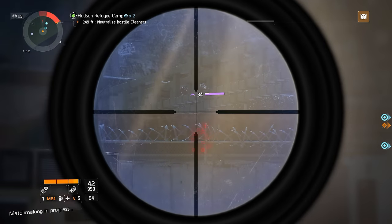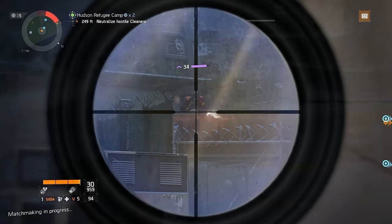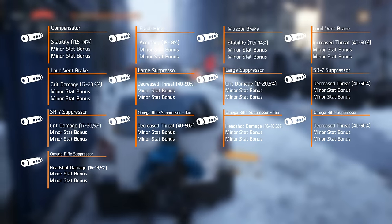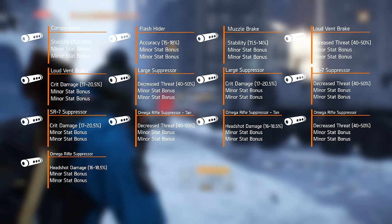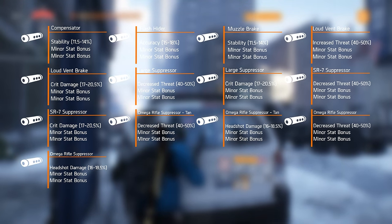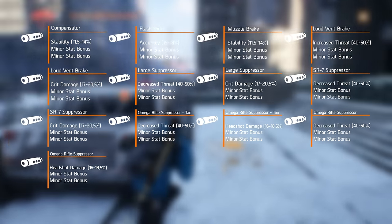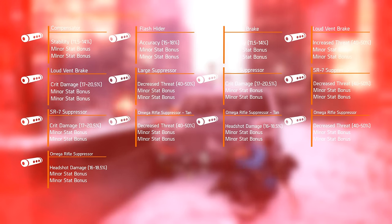Let's jump right into the best weapon modifications for our optimized Assault Rifle build in Update 1.6. First up are the Muzzle Mods, and there are 13 mods available for customizing your Assault Rifle. Notice that the Loud Vent Break, Large Suppressor, SR7 Suppressor, Omega Rifle Suppressor Tan, and Omega Rifle Suppressor all come in two different variants with the differences being the primary role attribute. For the purpose of our build, we can eliminate any muzzle mods with increased or decreased threat mods as their primary role, as these attributes have no effects on damage, stability, or accuracy.